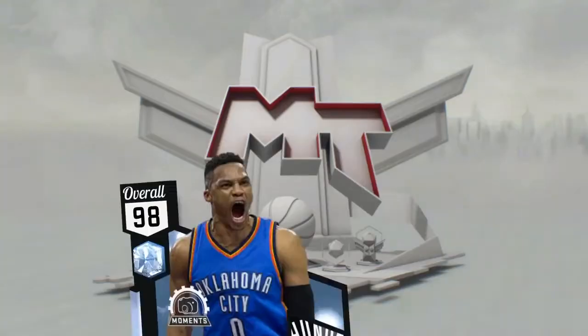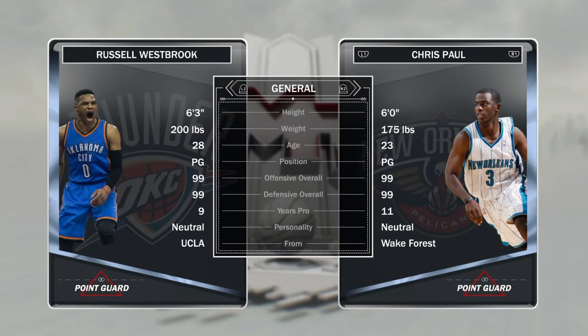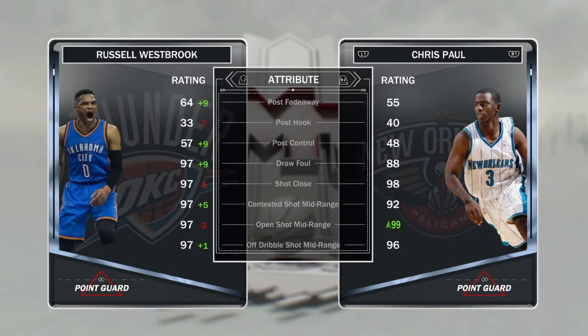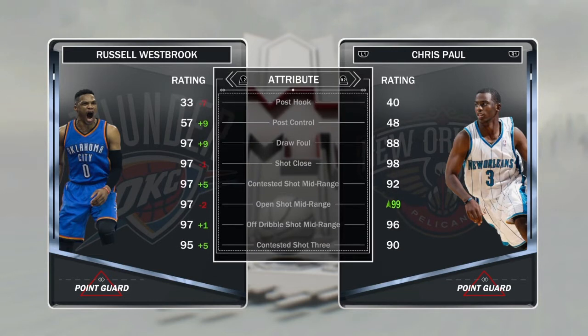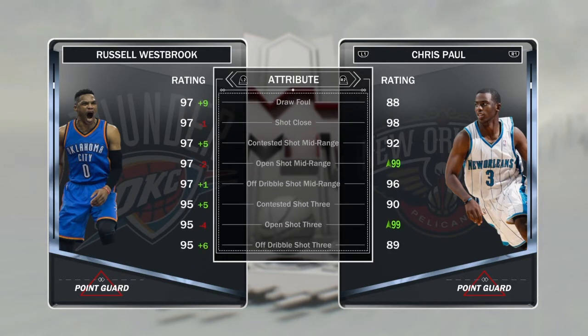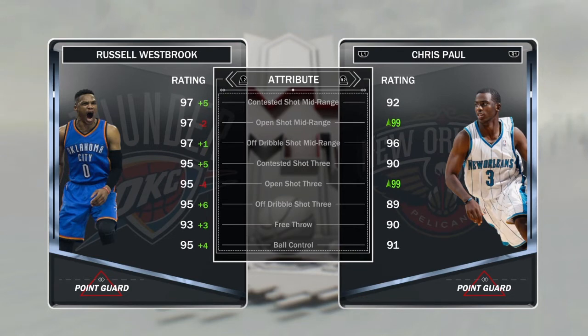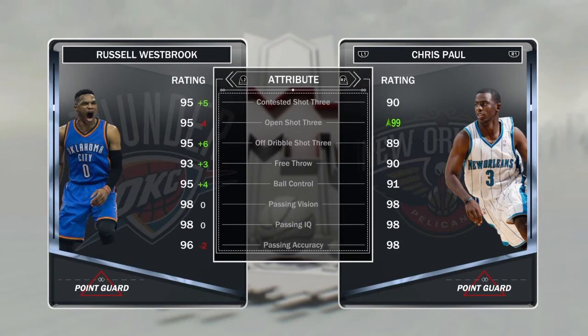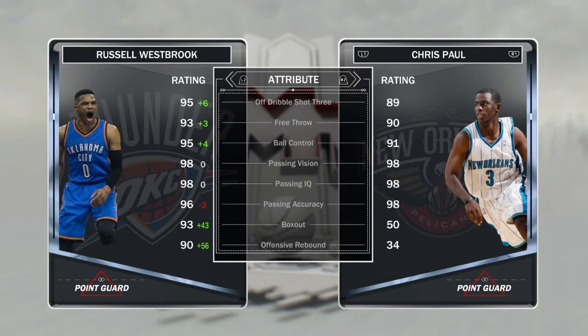Here is that Diamond Russell Westbrook — before we start opening packs, let's check out his stats. He's 99 offence and defence, standing layup 97, driving layup 97, 64 post fade, 97 draw foul, 97 contested shot mid, 97 open shot mid, 97 off the dribble shot mid, 95 contested shot three, 95 open shot three, 95 off the dribble shot three, 93 free throw, 95 ball control, 98 passing vision, 98 passing IQ, 96 passing accuracy, and 93 box out.